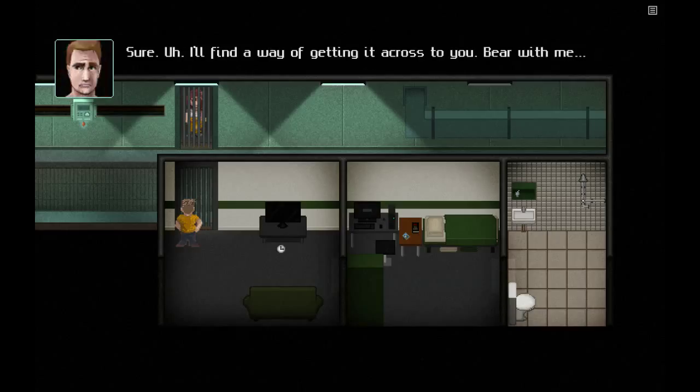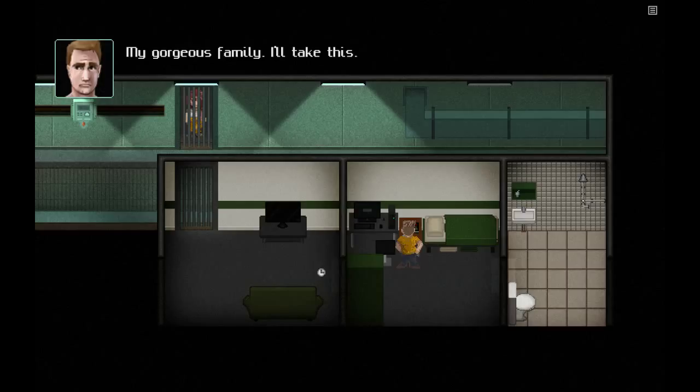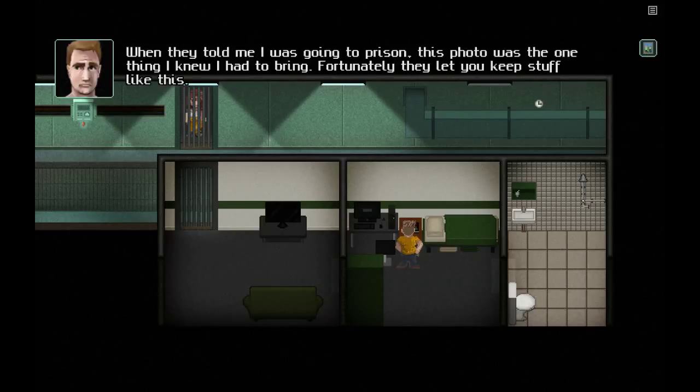Can I see it? Sure. Now we actually get to the puzzles of the game. The odd chapters are set in a prison, and they involve puzzles requiring use of our cell. In this one, we have to send a photo across to Alice. So we have a family photograph on our desk — we pick that up, it gets added to our inventory. It's very standard point-and-click adventure stuff: click on things in your inventory to examine them.